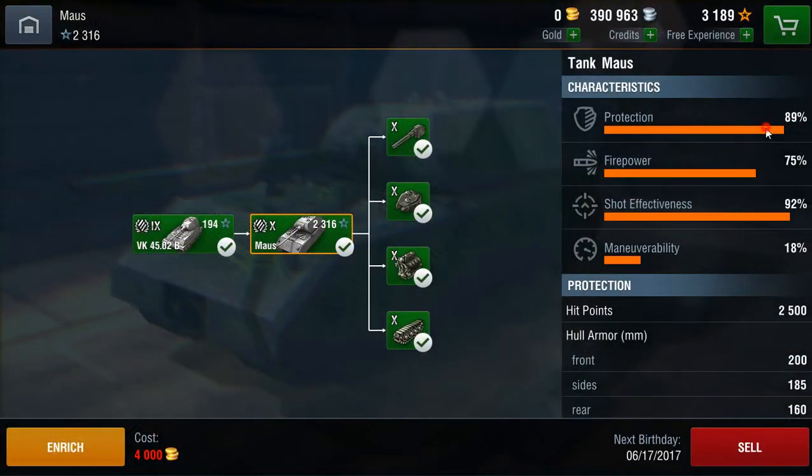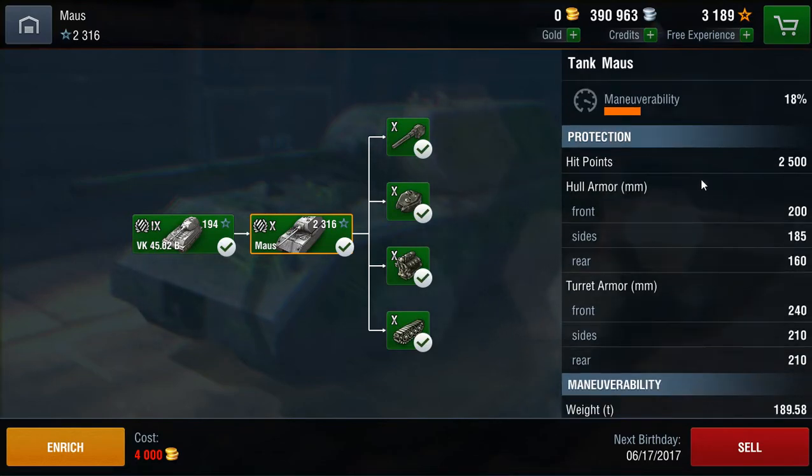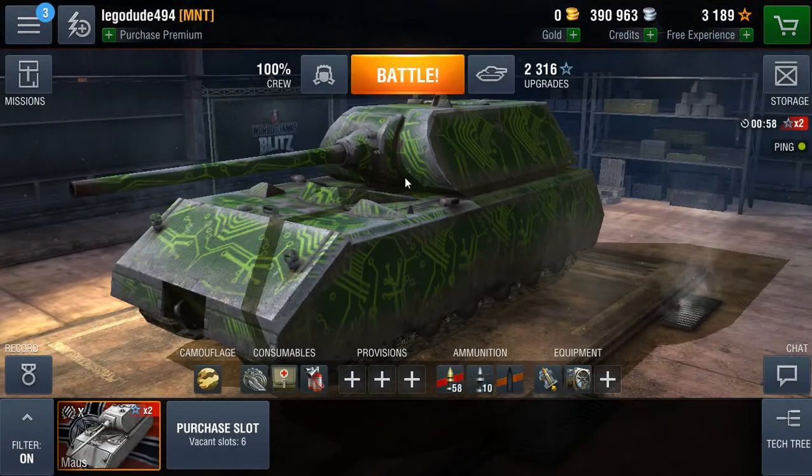So, as you can see: 89% protection, 75% firepower, 92% shot effectiveness, and unsurprisingly 18% manoeuvrability. To start off with, it has got the most HP of any tank in the game, with 2500 HP — not as much as the 3000 on PC, but that's still a fair amount of hit points. As for the armour: 200mm frontal hull, 85mm side, 160mm rear.